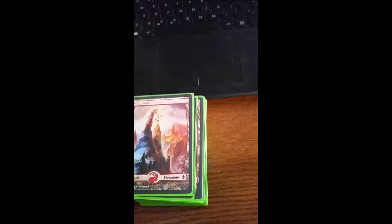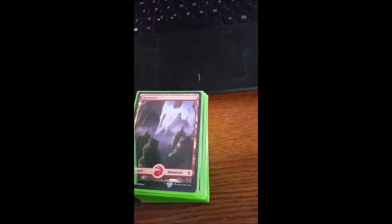And then there's a Monarch token — you'll understand why later. We have 10 mountains and 10 forests.